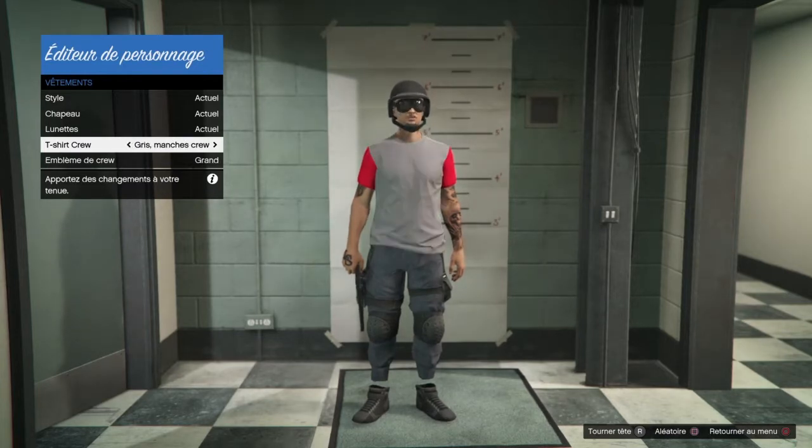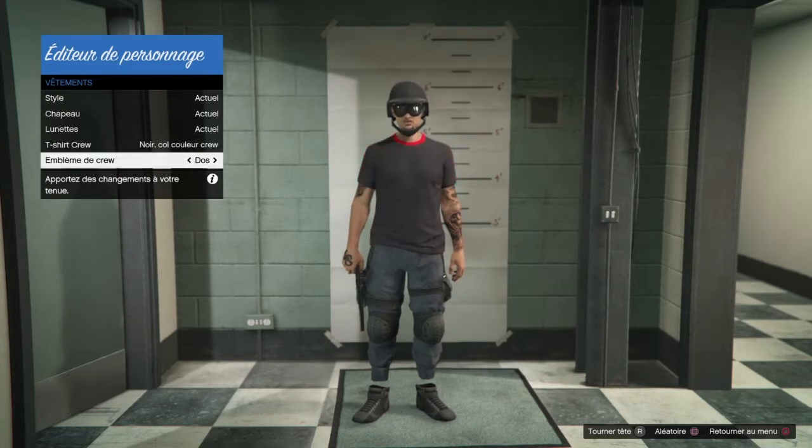Il suffit tout simplement de valider votre choix de t-shirt une fois que vous avez fini de mettre ce que vous voulez. L'emblème, vous pourrez le changer après. Et on se retrouve tout de suite pour la deuxième méthode.